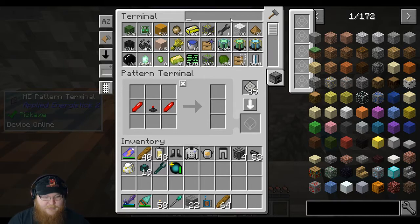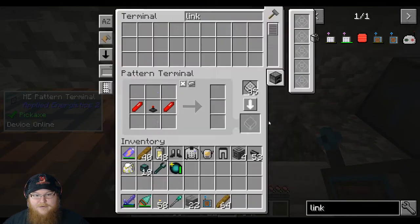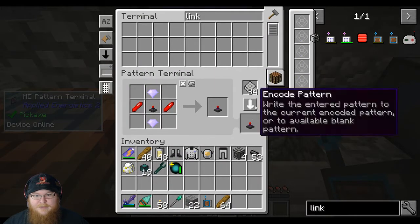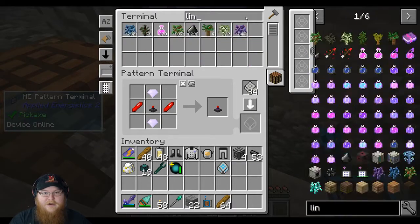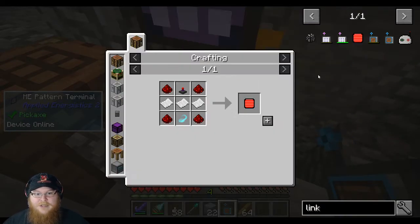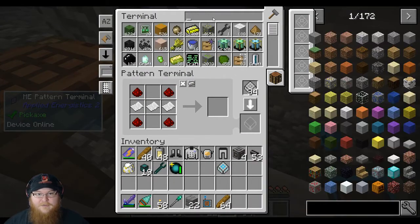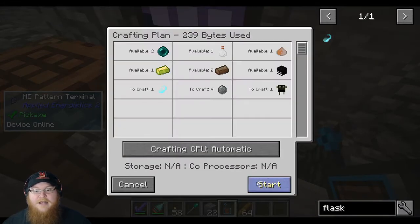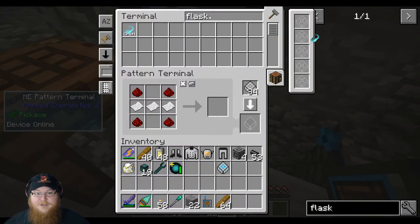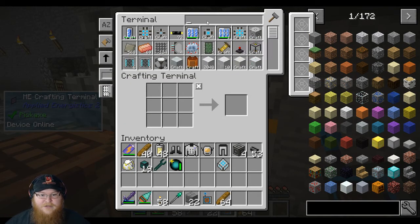Now we should be able to make our link card. I need to do this — whoops, like this, put this in there. And then that will — link card — we're going to need the other step here, so like this, we're going to need a flask. Glad I put this on autocraft before; it does help out a lot. So now that we've got that, let's make ourselves an energy laser. We need the extreme energy laser — let's make one, that way we can put that in our link card. By the time we get that, our klein flask should be done — ta-da!